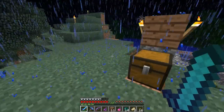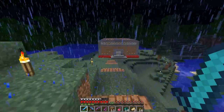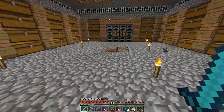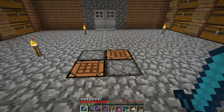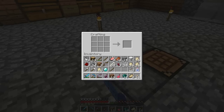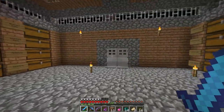Good news — we're up to 14 ender pearls, which has taken me quite literally forever. If you could write forever on a timeline, that's how long it took me. But we're also level 30 right now, thanks to the kill box and some other hunting I've been doing. So why not enchant another sword? This little surprise enchantment — maybe looting will happen. Maybe.